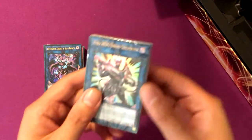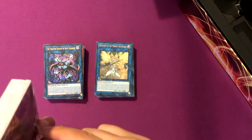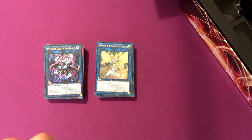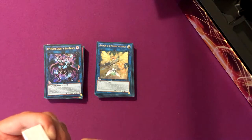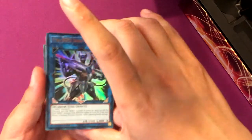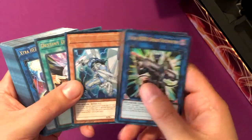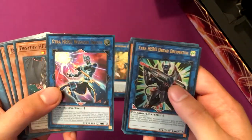And then the final one — the Hero Deck, essentially Destiny Heroes, mostly Destiny Heroes. We got Xtra HERO Dread Decimator, Destiny HERO Malicious, Discommander — which got a retrain recently — Destiny Draw, Xtra HERO Wonder Driver. Those are the two link monsters.